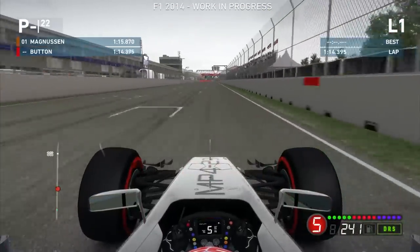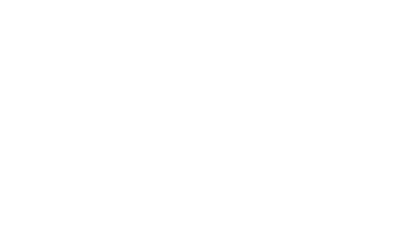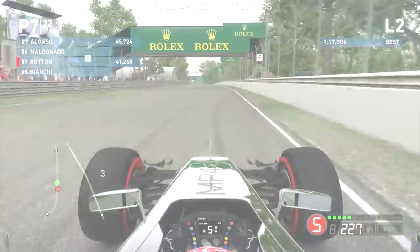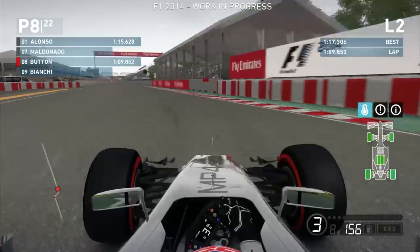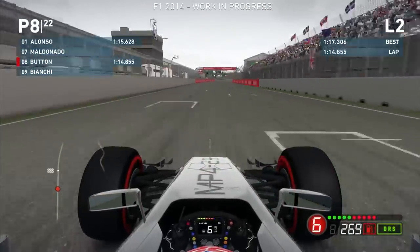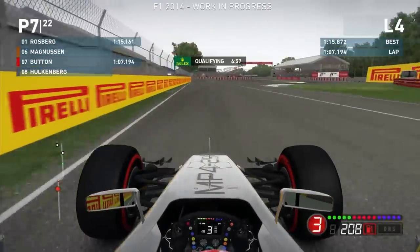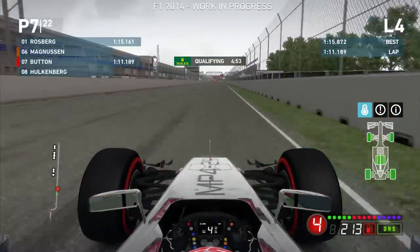So here we are in Canada, we're going to do qualifying today, to see what this McLaren can do in terms of its one-lap pace. We're in P7 at the moment — I believe we're actually outqualified by our teammate Kevin Magnussen — but I'm just building my pace, trying to gain some confidence. Mounting the curb there at the second part of the final chicane, and that corner is definitely harder to take this year.